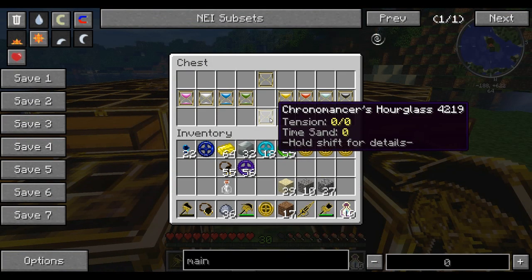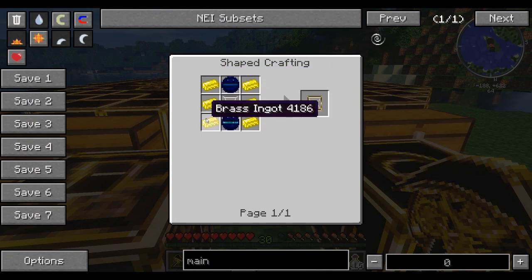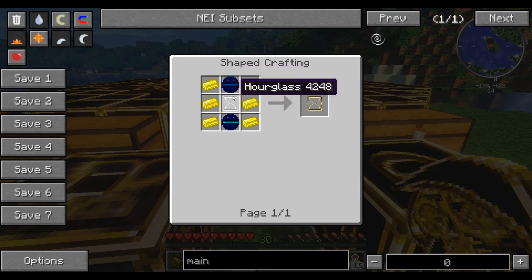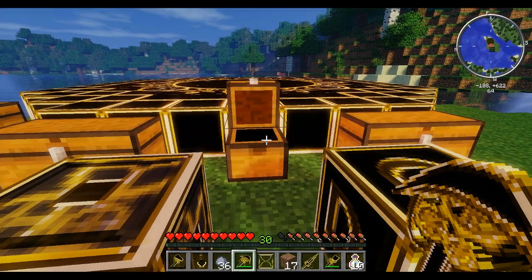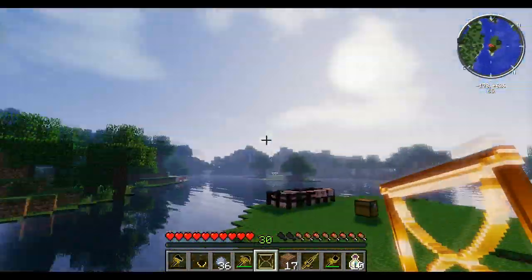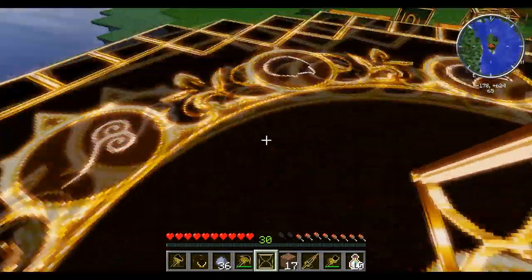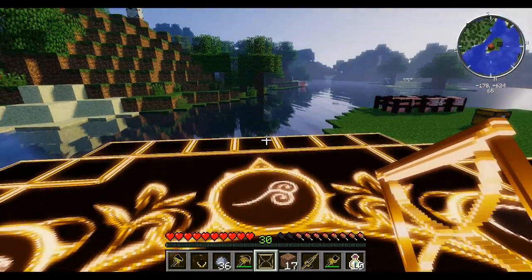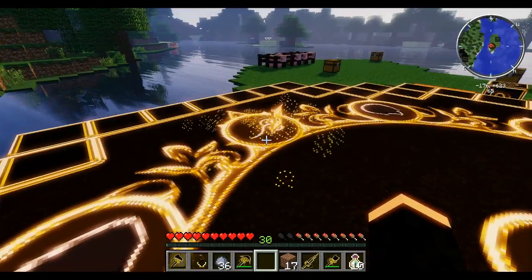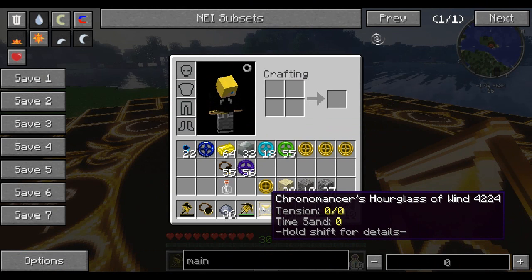Once you have your temporal cores, you're going to want to make a Chronomancer's Hourglass. You need the hourglass, six bronze ingots, and a sedate and active temporal core in the top and bottom. Once you have it, this is when your celestial compass in the middle comes into play. At the moment we're on 'air' because of the time of day. So we want to drop our Chronomancer's Hourglass onto the compass — you can see it's got sand on it — and after a few seconds it fills up. We grab it and now have a Chronomancer's Hourglass of Wind.